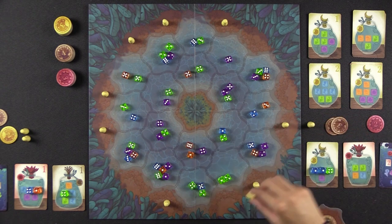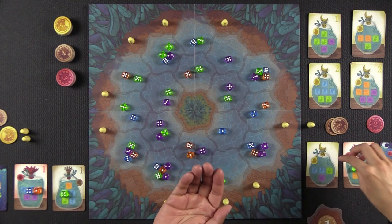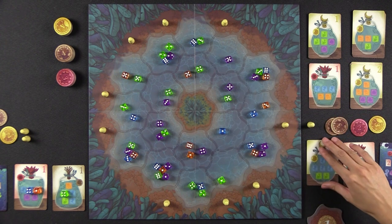Monique places her pawn, calls twos, and gets two greens and a purple, completing a jar — it's the moon type. She scores the token, flips it face down, and picks up a new jar. She decides to go for a harder jar to try to complete in the second round. It's Naveen's penultimate pawn of the first round — he calls threes, getting three dice and nearly completing a jar.